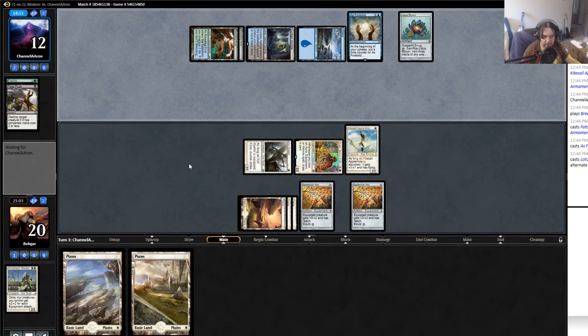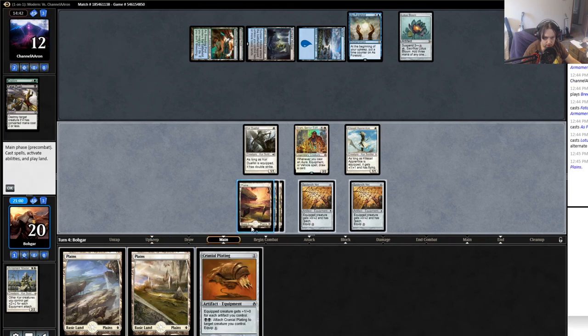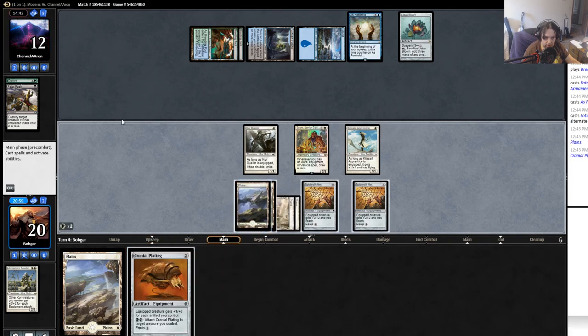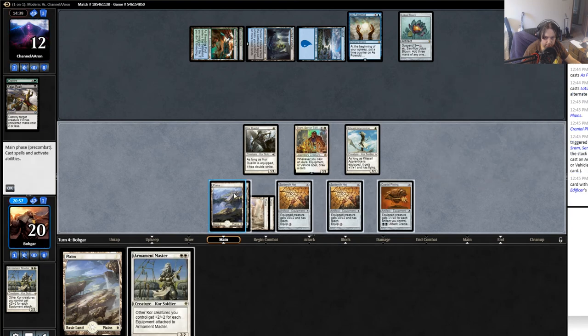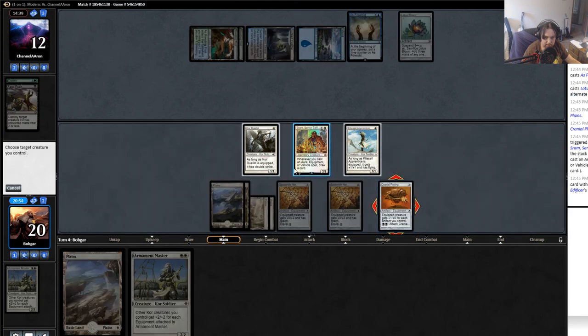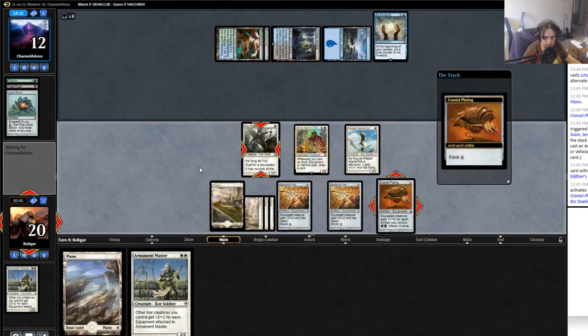He's a little low on mana - one two three four five six seven. If he has a land and a Ugin he'll probably just win. Another Armament Master - I don't think I play the Armament Master here. I think I just play this uncooled core duelist to do fourteen. He breaks that to destroy an artifact - that's actually kind of good news, because that means he definitely can't Ugin, which is the only thing I know of that's super scary.